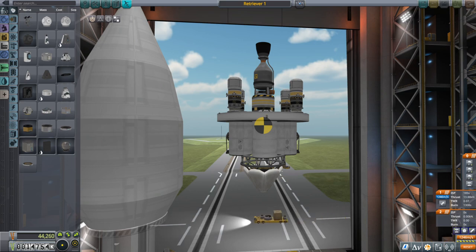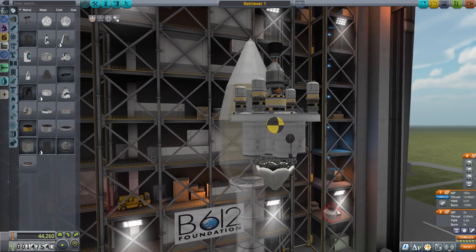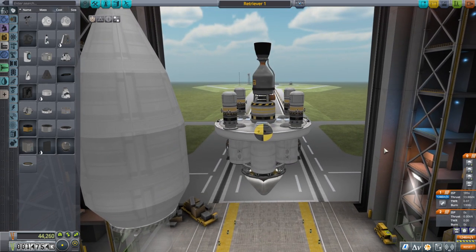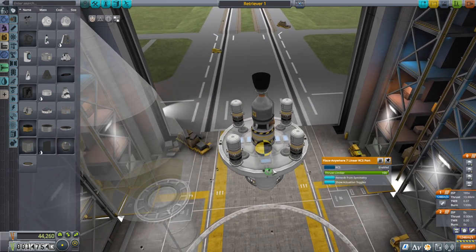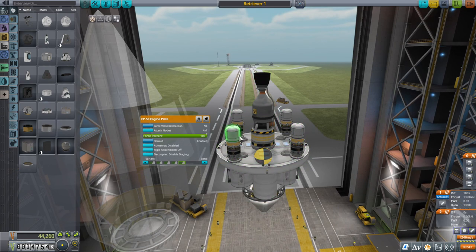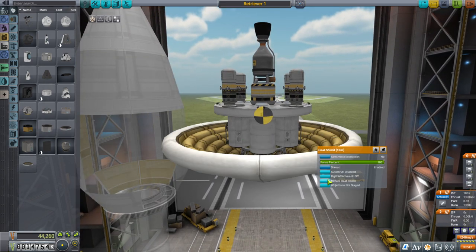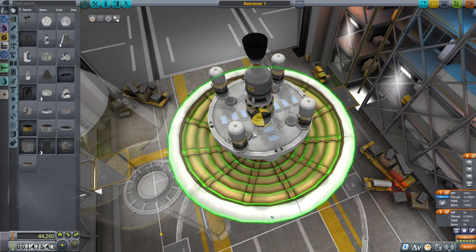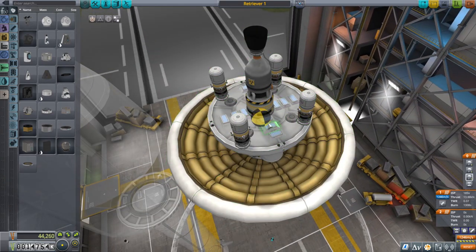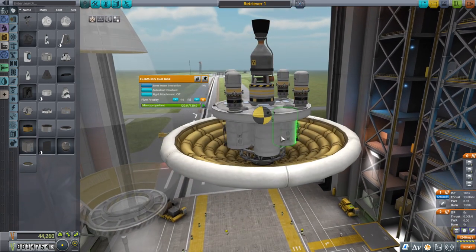Hello everyone and welcome back to my stock career in Kerbal Space Program 1.11. In this video we are going to retrieve some debris we've left behind in orbit and clean things up. I don't need that RCS port hanging out there. I thought about using a shuttle but packing stuff into the shuttle is a little bit inconvenient. I decided to try a 5 meter engine plate with four little mini tugs that will grab onto stuff and dock them back to this engine plate. And we're going to have an inflatable heat shield at the bottom. I'm expecting things to be no bigger than 2.5 meters in diameter. We've got 12 parachutes, a nerve engine, and some RCS here and also on the tugs.